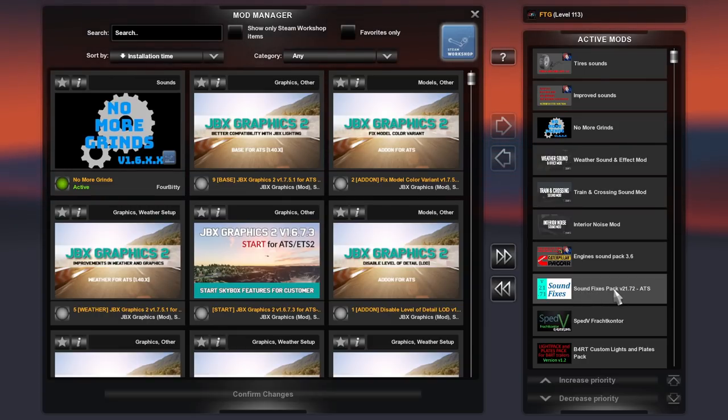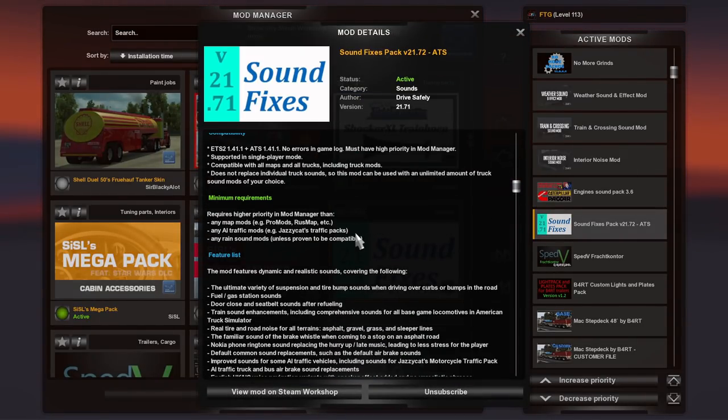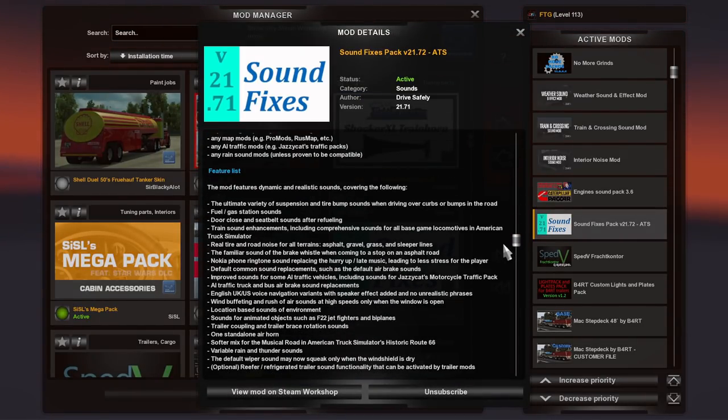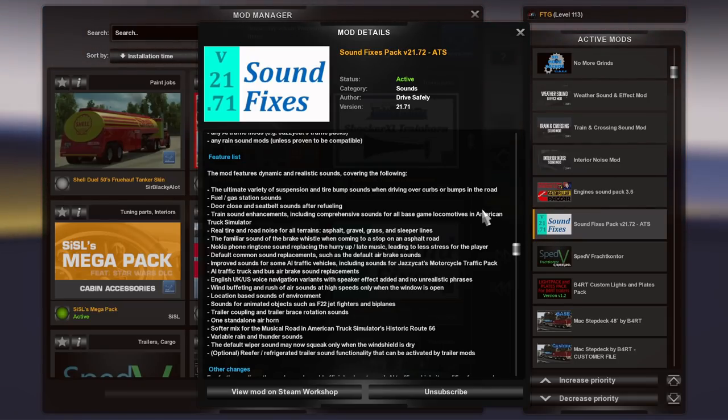My structure on the free side always starts out with the sounds fixes pack. This sounds fix pack goes through and replaces all of the garbage sounds that came with the game. Some of these sounds were old, never updated, never rerecorded. We've got guys doing free sounds that are absolutely incredible and the quality is so much better than the default. If you don't want to put a lot of mods in and you're worried about conflicts, this is a great all-arounder.